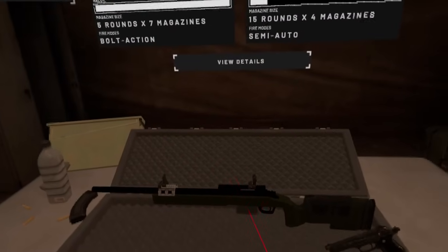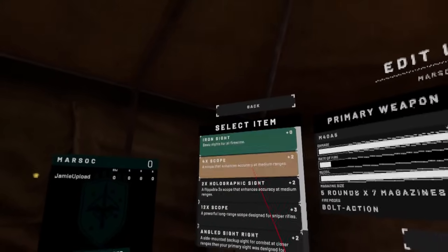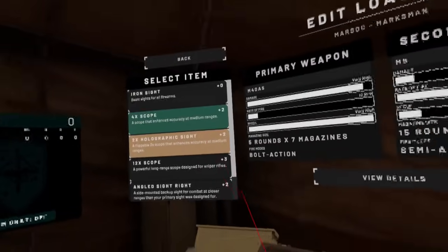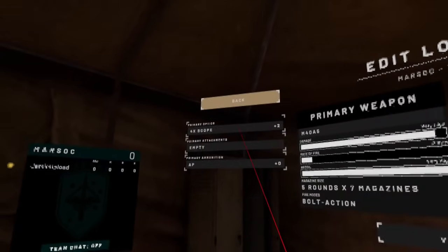Hey guys, it's Jamie here. Today we are talking about the big one — Onward is finally available on the Oculus Quest. We've been waiting for this milsim shooter to come over to the standalone headset for a long time now, and we're excited to finally dive into a graphics comparison.